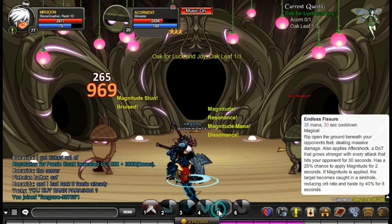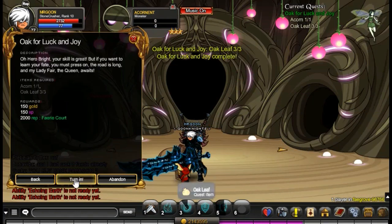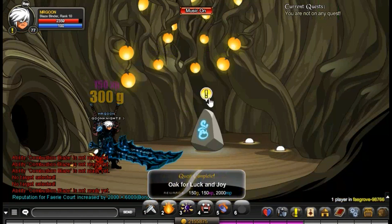You just need to come into this room and defeat the acorns. The fairy is in the top right corner so you can have the quest loaded up the whole time you're doing this, and with a boost it gets you 8,000 rep per turn-in. The turn-ins literally take about 10 to 20 seconds at most.